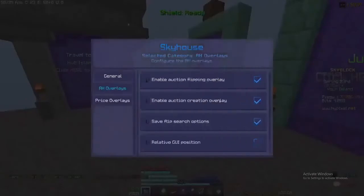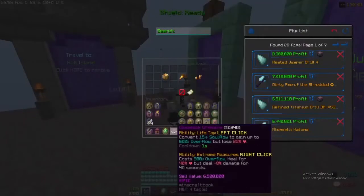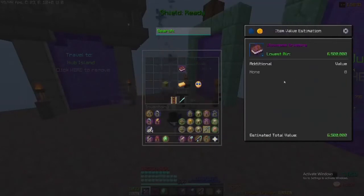So next I will be showing the auction creation overlay. When you put up something in the auction set of GUI, it will show a little coin on the overlay, and if you click it, it will tell you the recommended price to put the auction up. If the item can be upgraded, then it will include stuff like recomobulators, hot potato books, and other things.